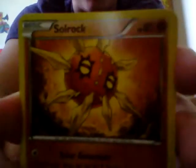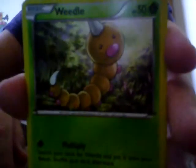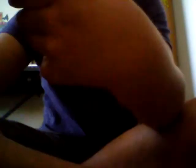Okay, we have three more packs. Hopefully we can get something good. We have a Solrock, a Weedle, and a Bouffalant. There's a code card but it doesn't have a code, so I don't know if I could classify it as a code card. Let's get on with another pack.